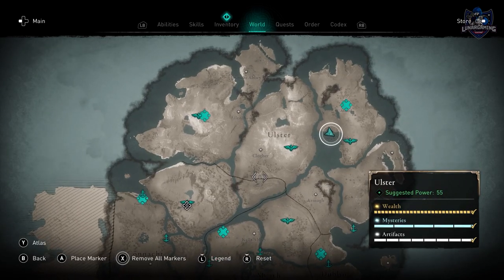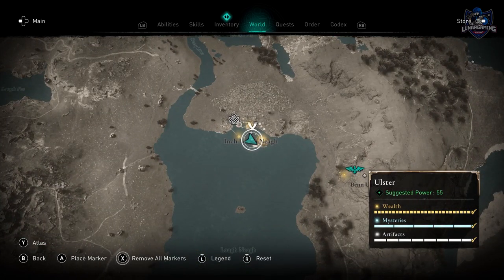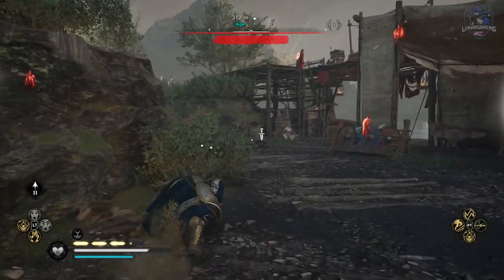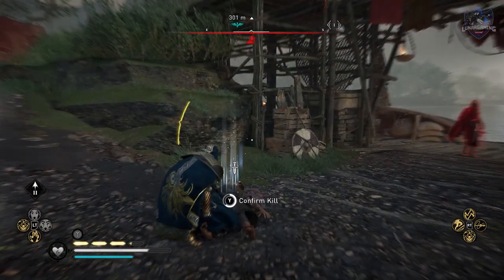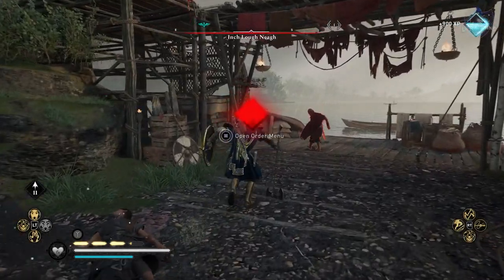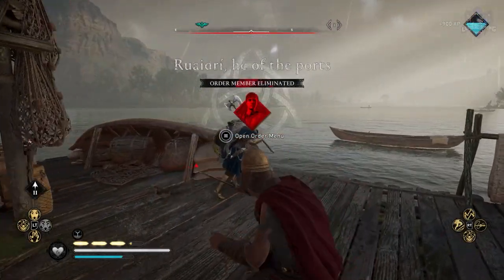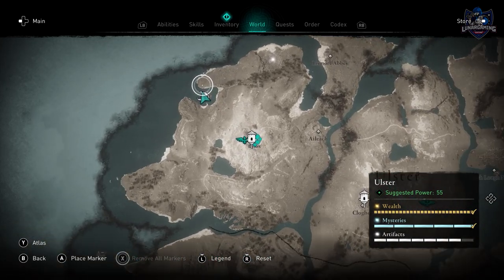Conlea, He of the Flames, is found in the Interlock Knee. Lastly, Tryon, He of the Stone Circles, is found at Dune Fort.